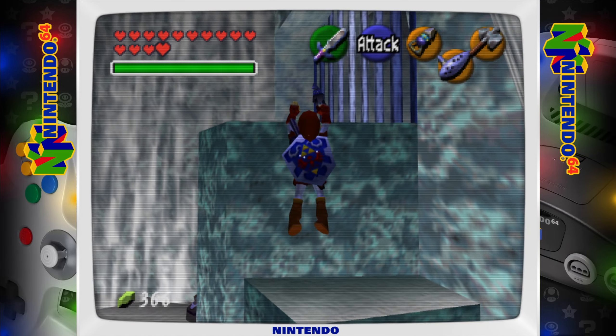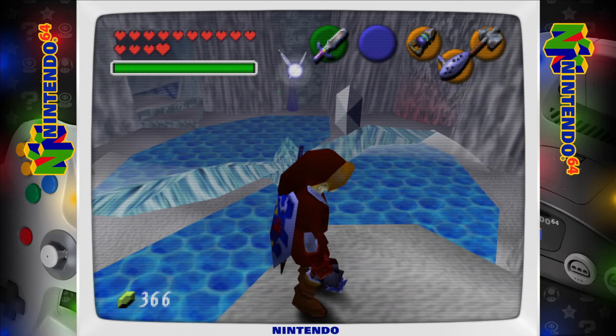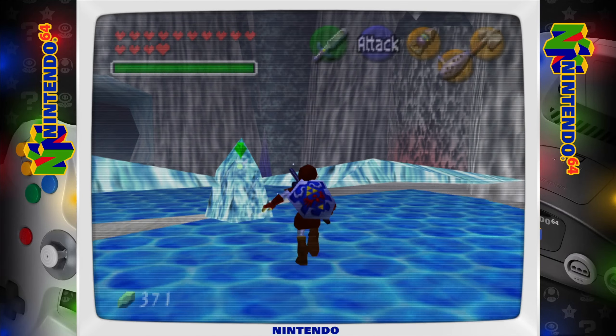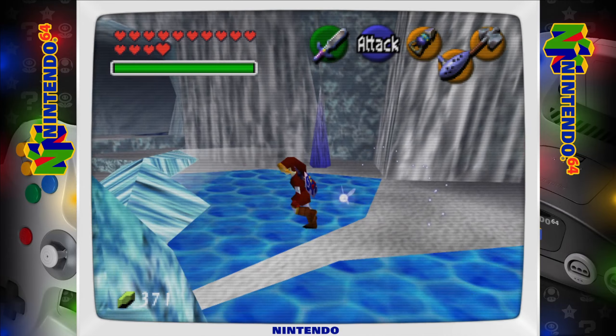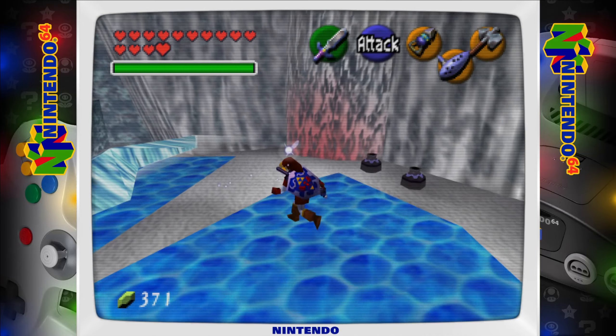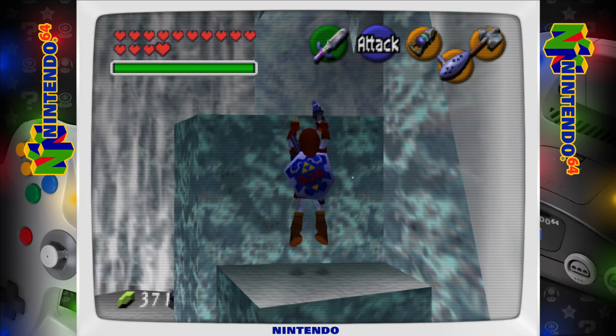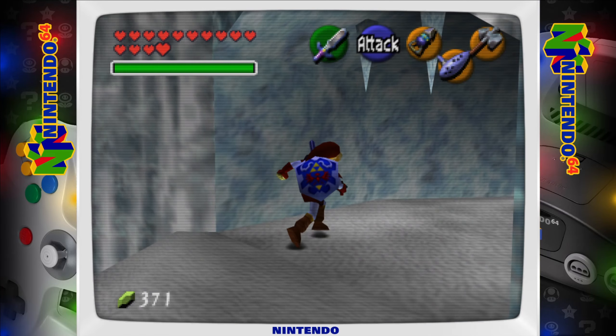Let's climb up here and go for a jump, hopefully not getting hit by that spinning Ice Blade. If you crouch underneath the Ice Blades by pulling out your shield, you won't take damage, thankfully. So if it's just about to hit you, just do that and you'll be pretty much fine.